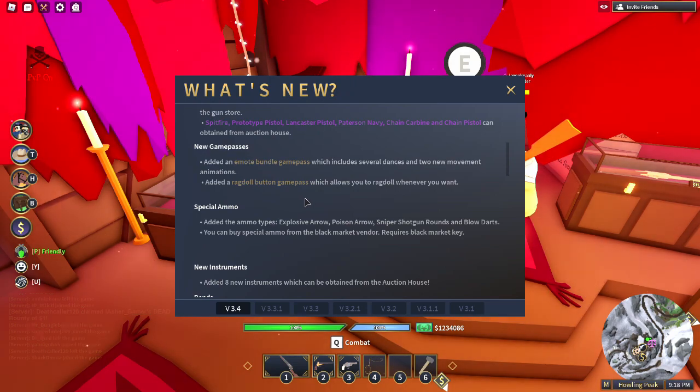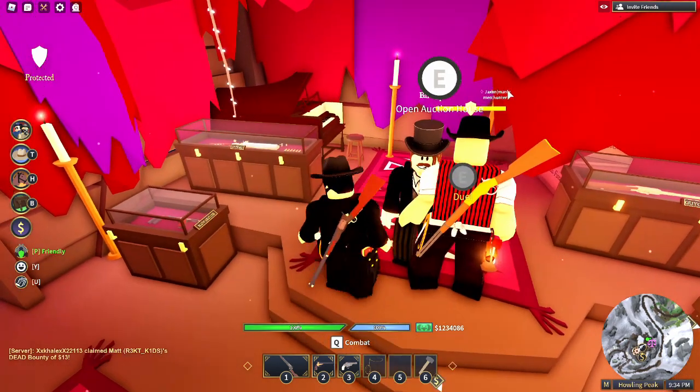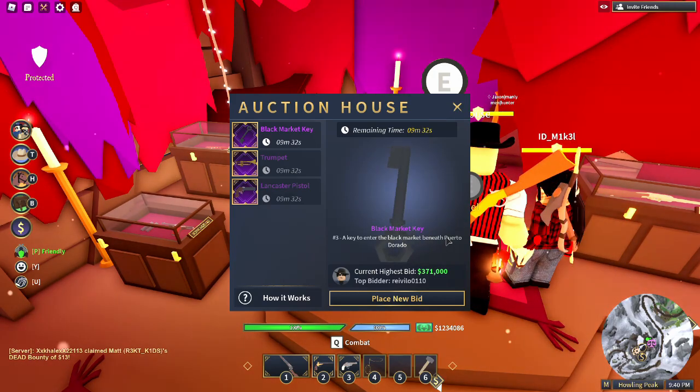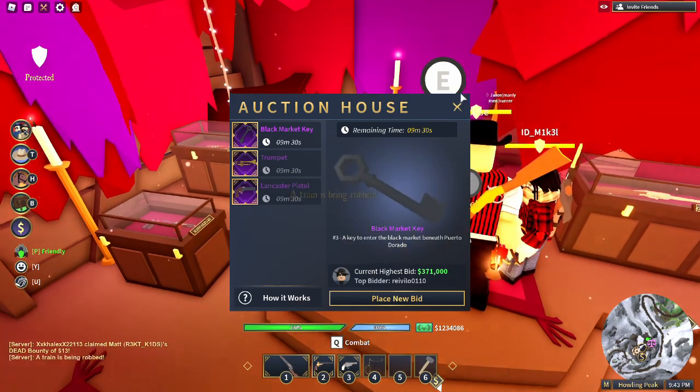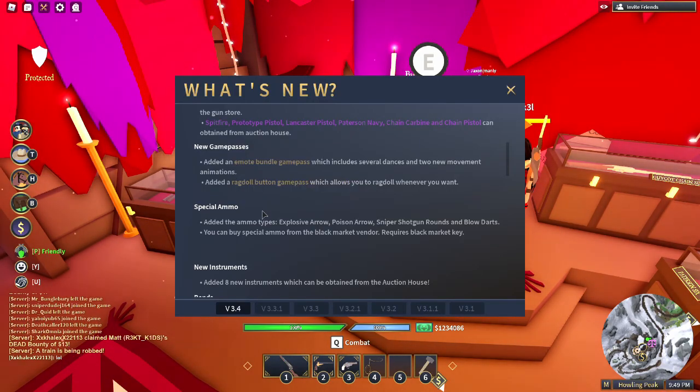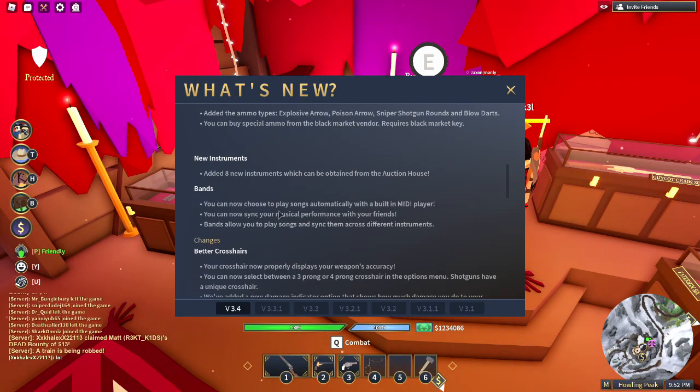They've also added new ammo types: explosive arrow, poison arrow, sniper shotgun rounds, and blow darts. You can buy special ammo from the black market vendor, which requires a black market key — which you can get from the auction house for $371,000. That's absolutely insane. I kind of hate that it's really expensive, but maybe it gets better.